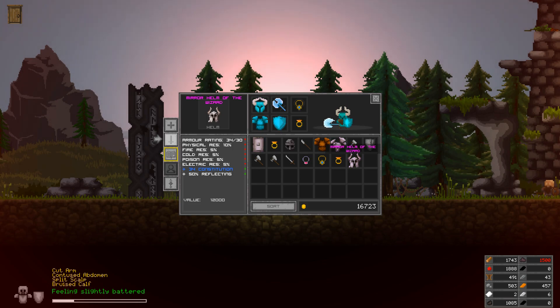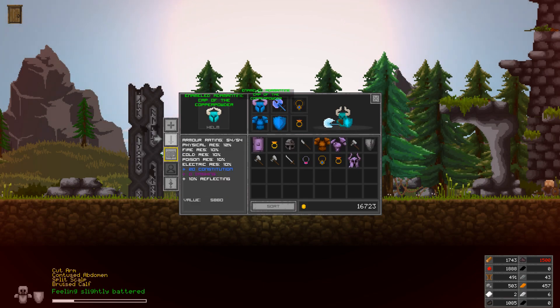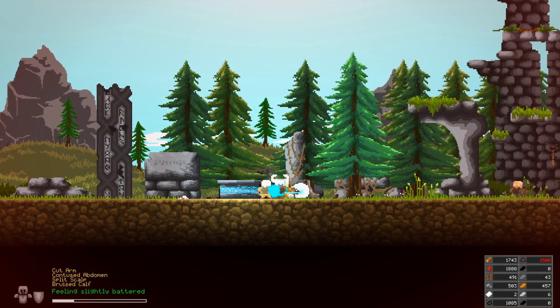We got a warrior helm of the wizard. It's weird when you look at the value of stuff — this says it's worth 12,000 and this one says it's only worth 5,000. It has an armor rating of 34 but this one has a rating of 54. I'm thinking this is worth more because it has so much constitution and that reflecting. Honestly this might be better if I were to just add some more resistances to it. Yeah, let's roll with it for a little bit and see how it goes.